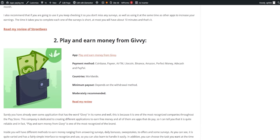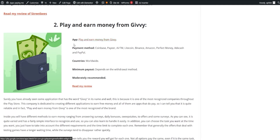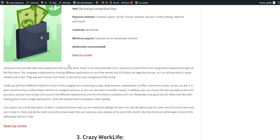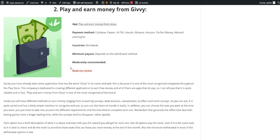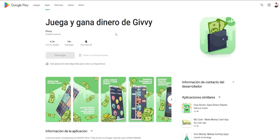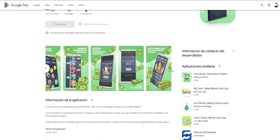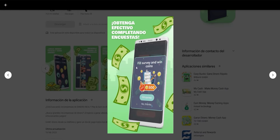Next, we have Play and Earn Money from Givy, one of the most recognized brands in the Play Store, known for its variety of free money-earning apps. The app offers different methods to earn money, including answering surveys, daily bonuses, sweepstakes, offers, and more. The interface is user-friendly and you can choose the tasks that suit your preference. Keep in mind that offers related to testing games take a bit longer, while surveys tend to be filled quickly.